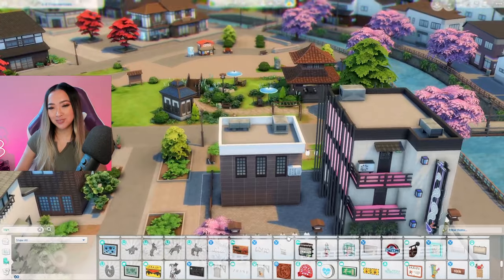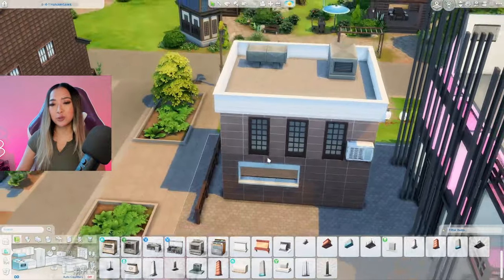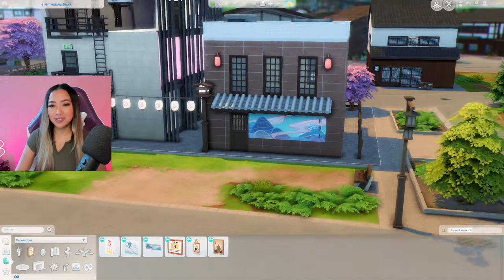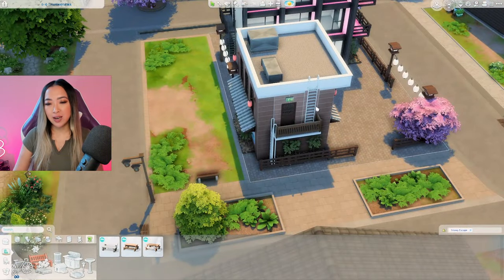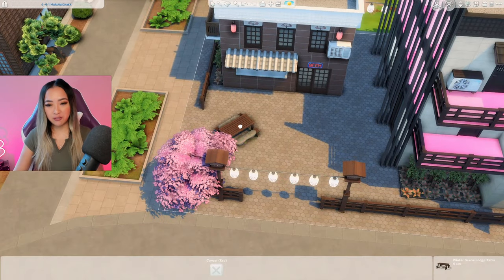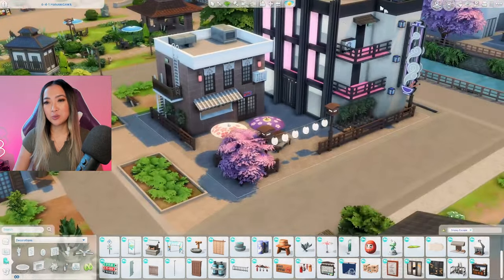Now I think we should work on the owner's unit. It would be really fun if they ran a little cafe or restaurant out of the downstairs portion of their home. I just placed down this kitchen item from Dine Out - it has a cutout so it looks like you can order food from the outside. Let's continue our pink theme by adding these pink lanterns around the building, and then on the back of the building I'm adding this neon mural. I imagine a local artist from the neighborhood painted this for the owner - it just feels like it would be a very tight-knit community.